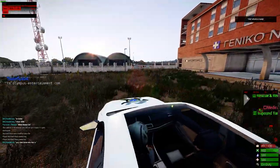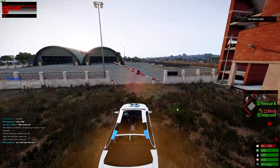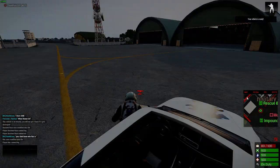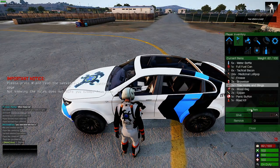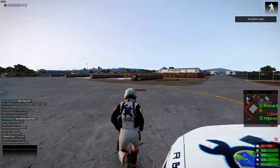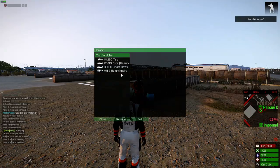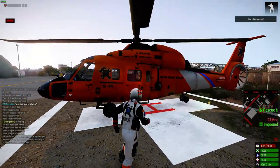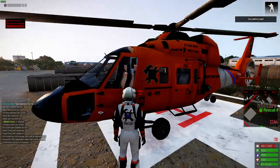Drive out to an open area. Then unlock the vehicle, go to your inventory, click on slings, and click use. Unlock the vehicle again so no one can take it — you now have slings on it. Then pull out your air vehicle that you wish to sling; we're using the orca.